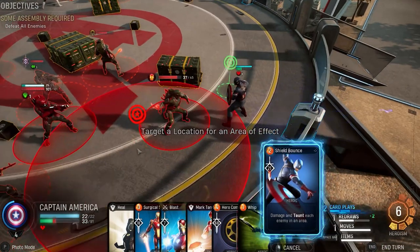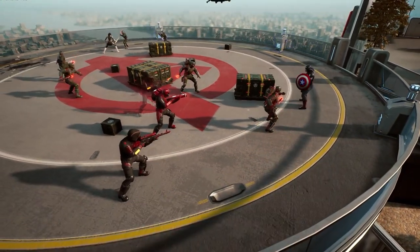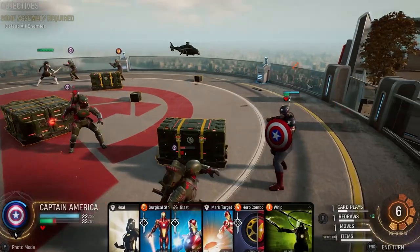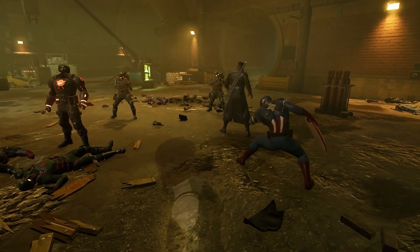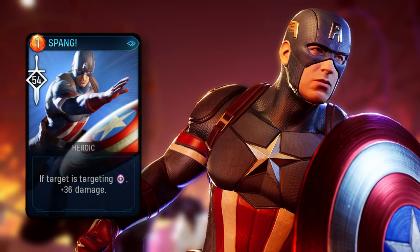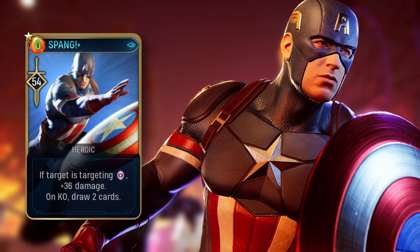Until now we've only covered basic attacks and skills — let's talk some heroics. Heroics are the most devastating cards in your arsenal, and most of your combat planning should revolve around building heroism to play these. Named after the sound effect his shield makes on impact, Spang does heaps of damage to enemies that are targeting Captain America directly. If you invest in upgrading Spang, you'll be able to encourage card drawing and a reduced heroism cost.